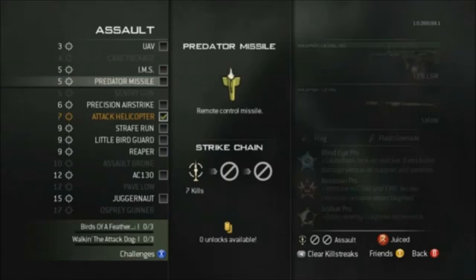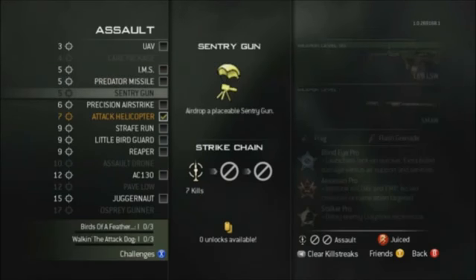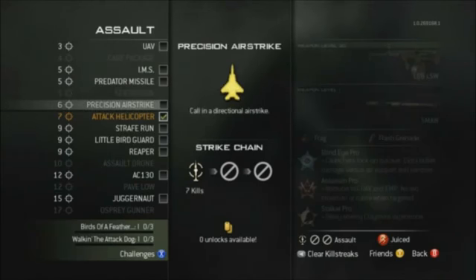Seven kills is an attack helicopter, which will be the same as in previous games. There is also a strafe run killstreak which allows you to call in five helicopters to strafe and attack for a limited time. At nine kills we have a little bird guard, which is a mini helicopter used to spot enemies on the radar.